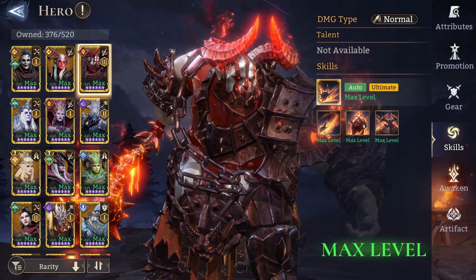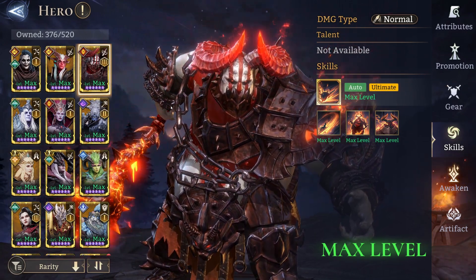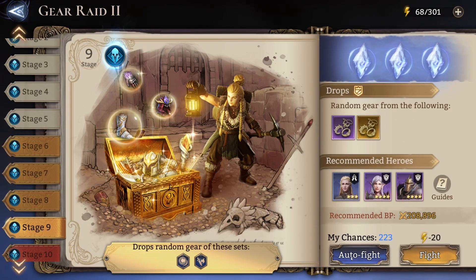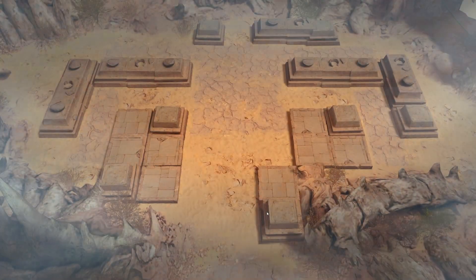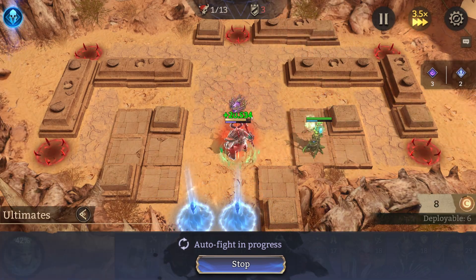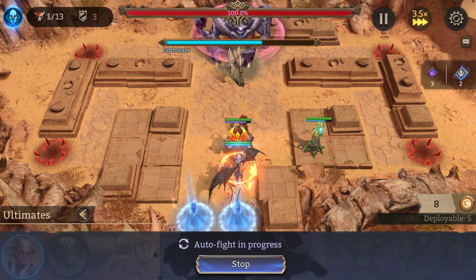Especially on the lower stages you can try using low-cost tanks with little to no gear just so they can take the hits from the golden golems. Stages 1 to 9 you're probably not going to have any problems, but just in case I'm going to show you my stage 9 run. So you need to block these 2 lanes — the golden guards or golems, whatever they are. You need to block them.